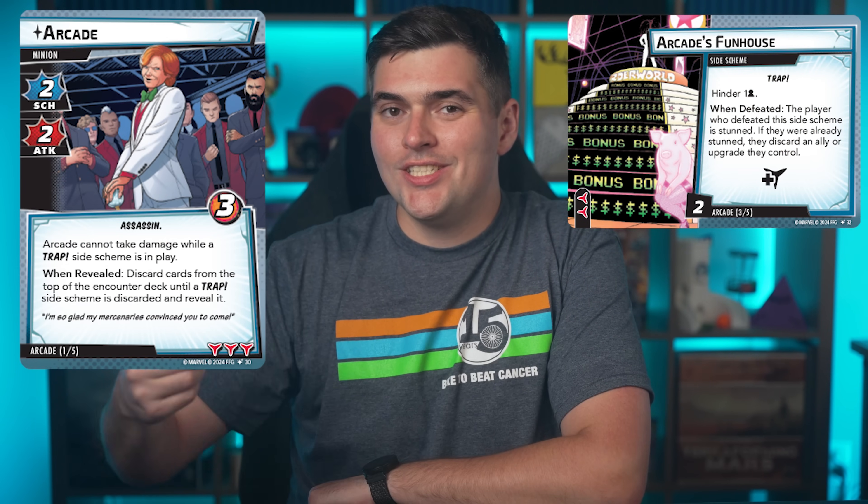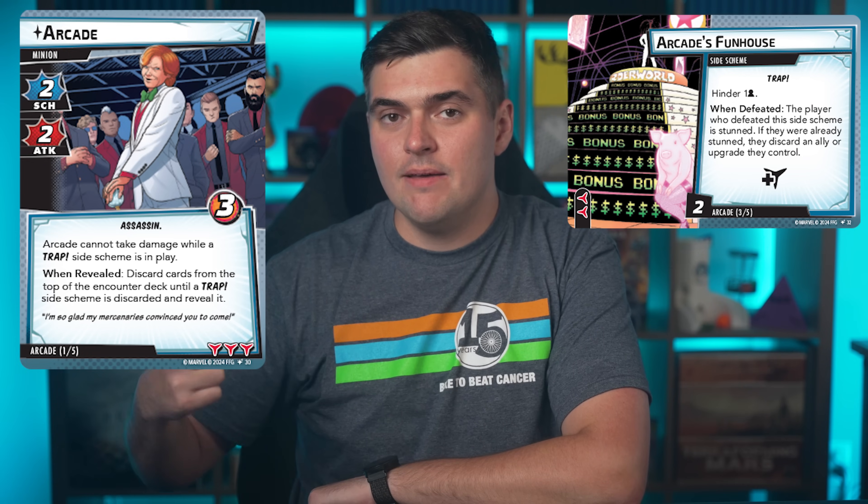The target of the attack is an enemy and the primary effect is to confuse that enemy. If you cannot confuse the enemy, they are not a valid target, and therefore you cannot resolve the following sentence to deal damage to that enemy. Tackle is another example of a card we cannot play against a stunned or stalwart enemy. On the flip side, Steel Fist deals five damage to an enemy then stuns that enemy — it can only target an enemy that can take damage. So if Arcade is in play with a trap side scheme, you cannot use Steel Fist to stun Arcade because Arcade cannot take damage in that situation.